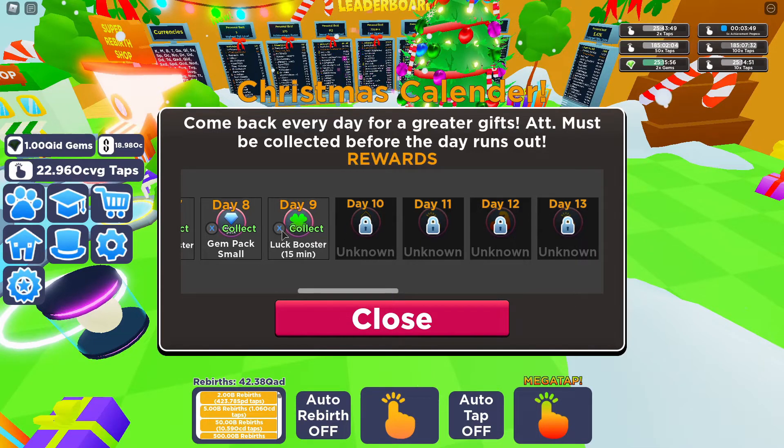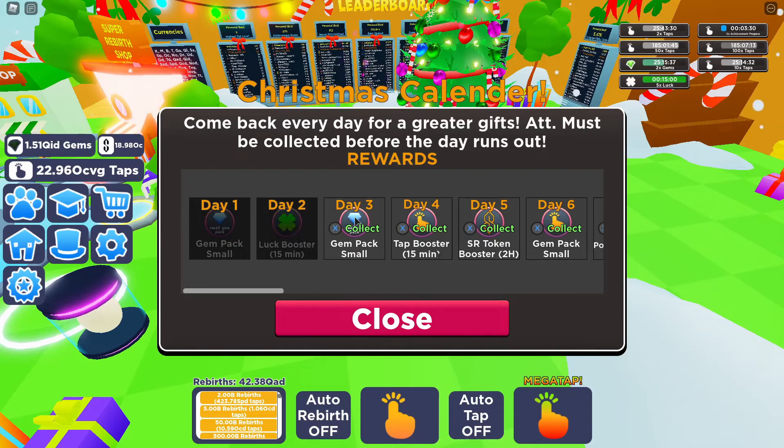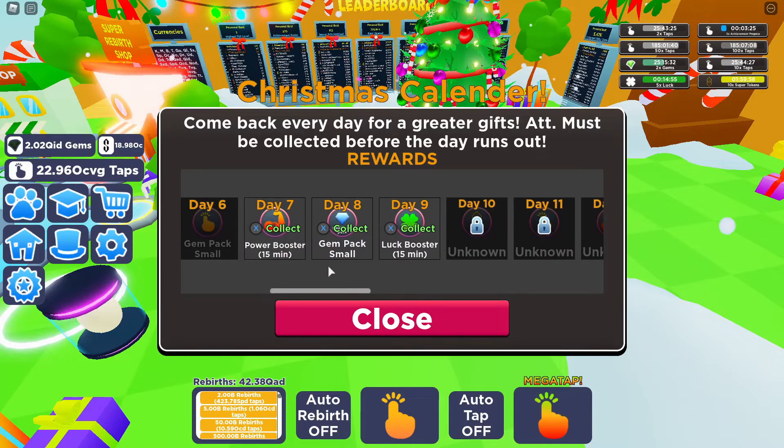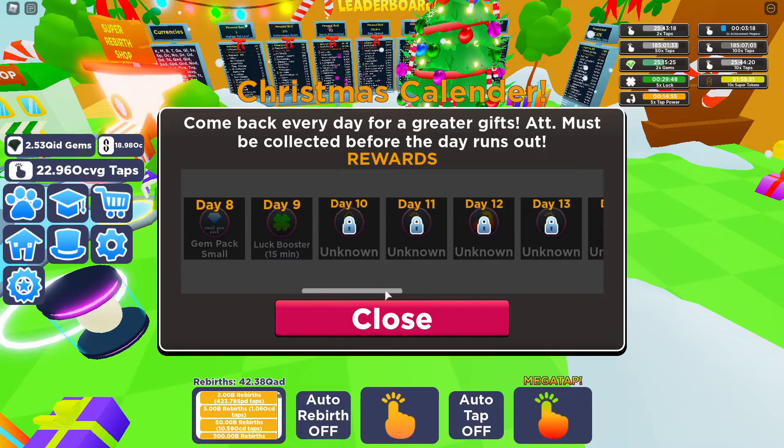Hopefully it looks like it may jump to gems, then boost, then gems and so on, but hopefully it is the super rebirth so we'll get a super rebirth increase or something. It does say press X to collect if you're on Xbox. If you're on PC just click anywhere on the boxes and it will collect them. On Xbox just go over to the designated day and press X, and you can see I've collected all of them and it's put them in my boost area.